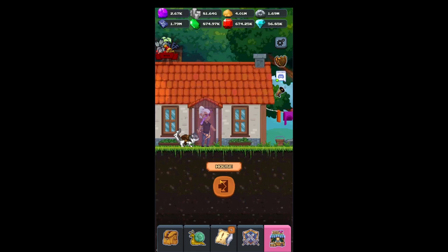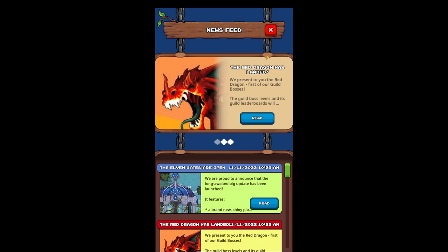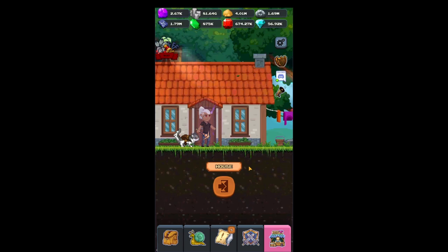Hey guys, Prick here. Today I'm going to be showing you the new map area — the name of it is Iron Lore, or the Elven Gates. The update came out supposedly on the 11th but it actually came out on like the 17th. It's over by Mitar, so we're going to go ahead and head over there.